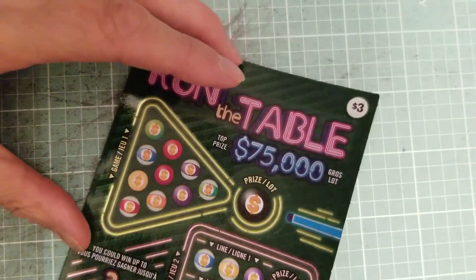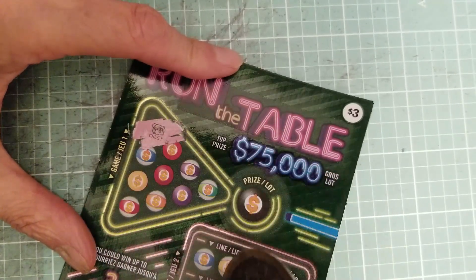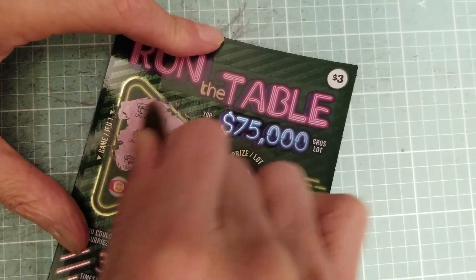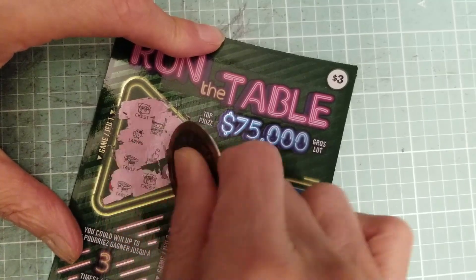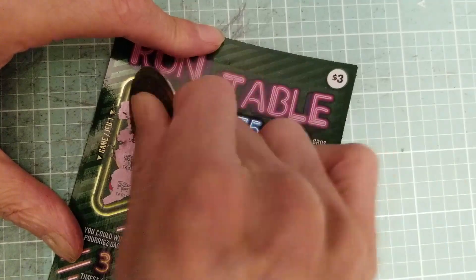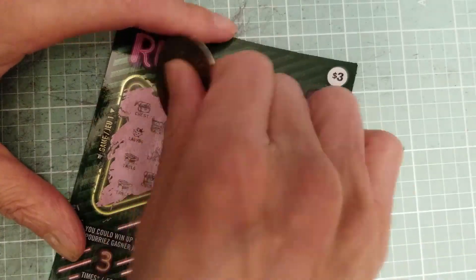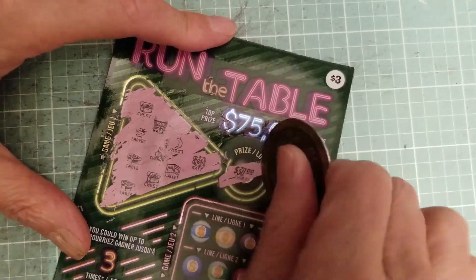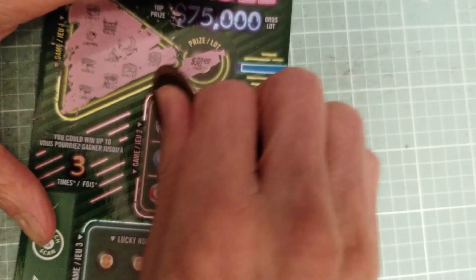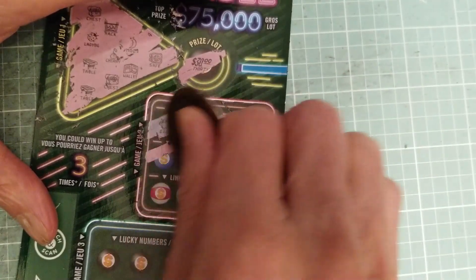I've never done this one before, so bear with me. I'm going to assume we need three of a kind. I got a rack, a chest, a ladybug, a table, a table, a chest, a wallet, and a safe. I guess that means I lost — no three of a kind. Would have been 30 dollars. Okay, moving on.